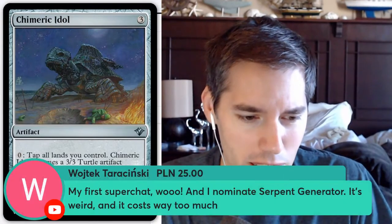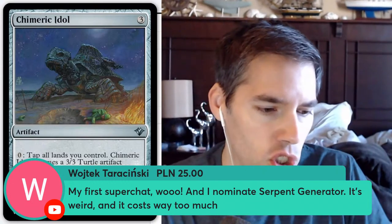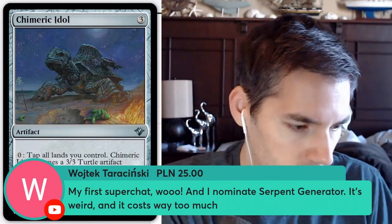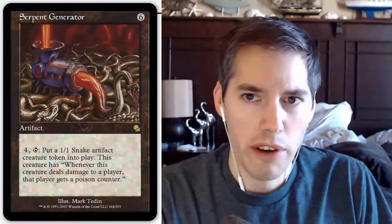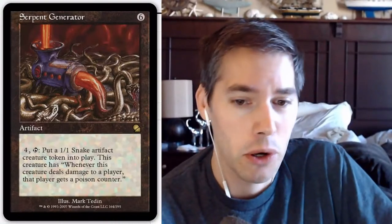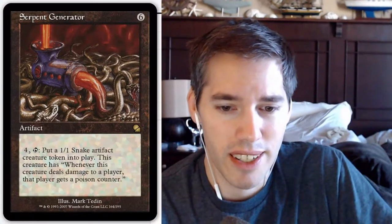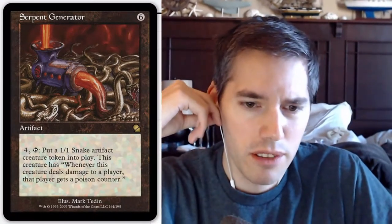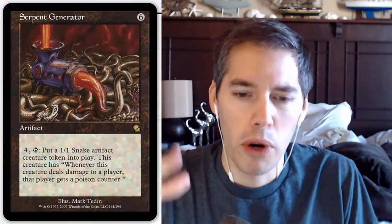I nominate Serpent Generator. Six mana, then pay four more — we're 10 mana deep, people — tap: put a 1/1 snake artifact creature token into play. This creature has: whenever this creature deals damage to a player, that player gets a poison counter. So it has infect — well, old poison. In fact, if a player has 10 poison counters they lose. It's sort of an old mechanic — just poison back then, not infect.